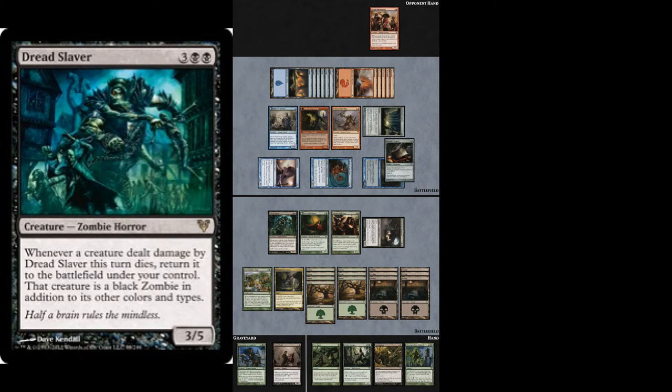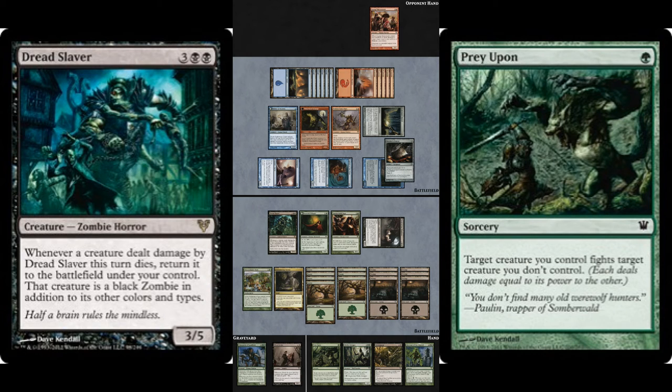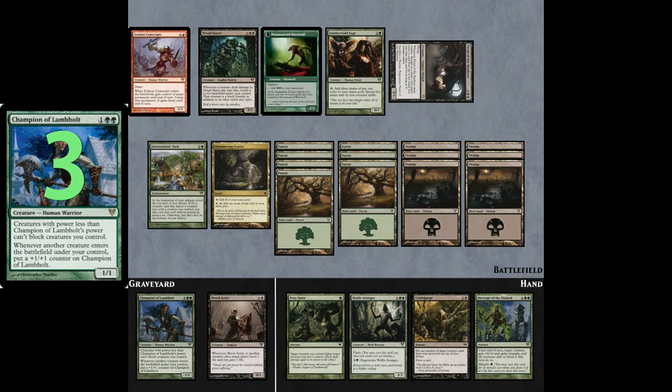Next, we need to take note of Dreadslaver's text. Whenever a creature dealt damage by Dreadslaver this turn dies, return it to the battlefield under your control, and that creature is a black zombie in addition to its other colors and types. That's going to be really consequential. So if we kill something using damage from Dreadslaver, we get it. Lo and behold — I'm looking at you, Zealous Conscripts. That means you're going to want to cast Prey Upon, targeting Dreadslaver and having it fight Zealous Conscripts, which means 3 damage will be marked on our slaver and Zealous Conscripts becomes ours. When Zealous Conscripts dies, it comes back under our control — that's actually the third creature that's entered the battlefield under our control since Champion of Lamholt resolved, which means it's now a 4/4.